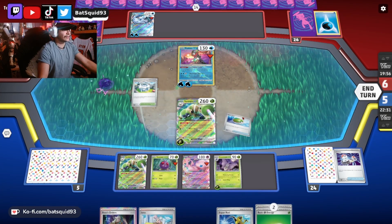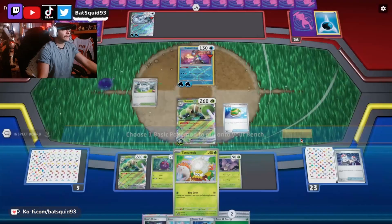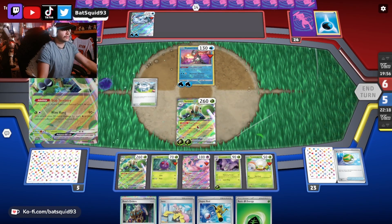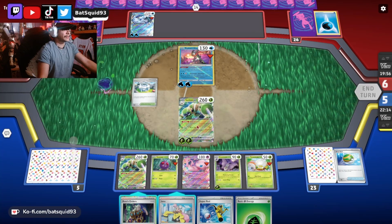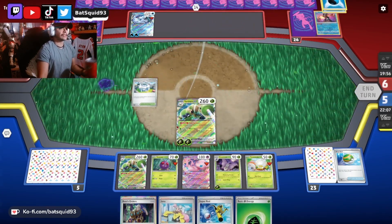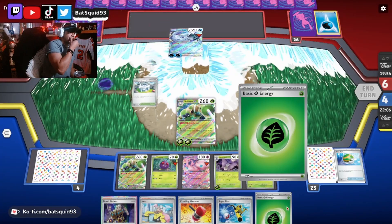Should I Boss the Chinpow instead? He can get my dudes down here. I'll make him choose his poison. I should probably take this dude out — I'm gonna kill him. I don't want him to get my Venomoth. That's energies down the drain for him — that was the right decision. Another Crushing Hammer, cool.